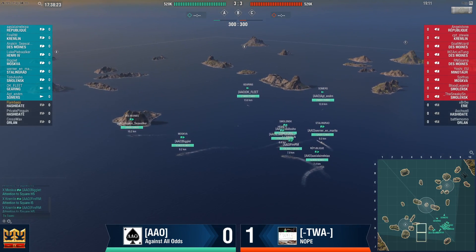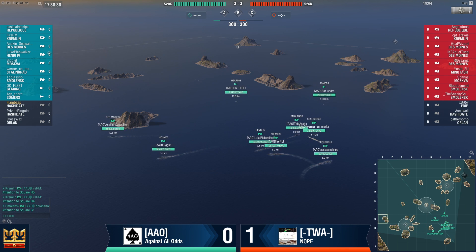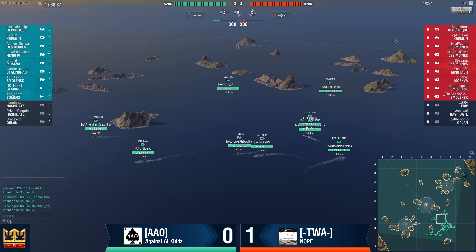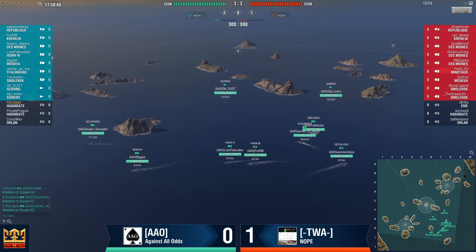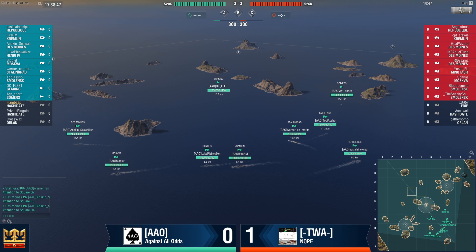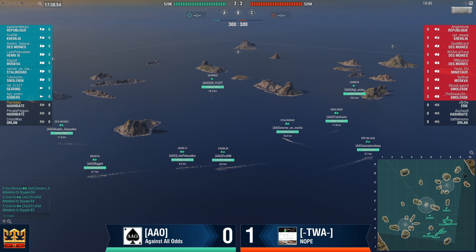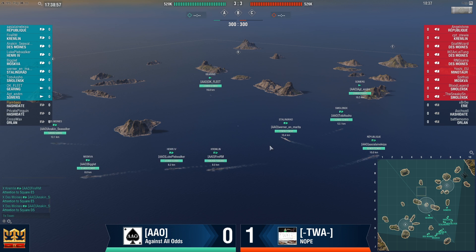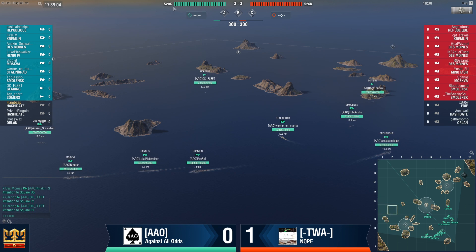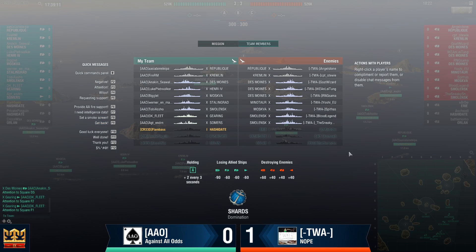This is the TWA that I remember. They are one of the first teams to start utilizing the tactic of no DDs and full cruisers with a couple of battleships. And it can work really, really well. The best chance you have is to take the caps initially with your destroyers before they settle in with their cruisers, and do your best to try to reset when they move in — utilize your DDs with some smokes and torpedoes. But usually they bring a lot of firepower.